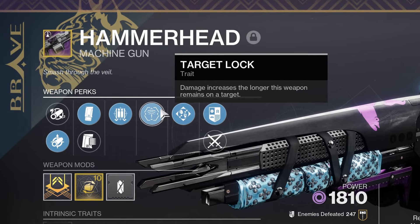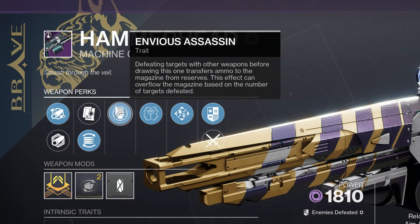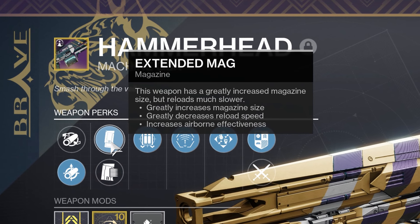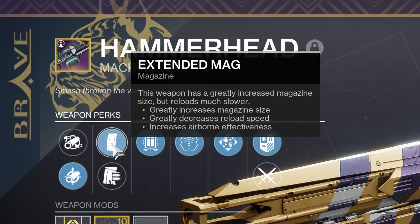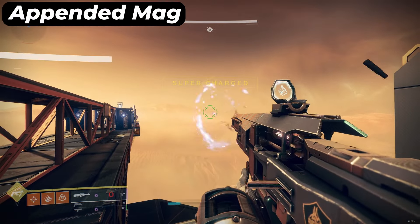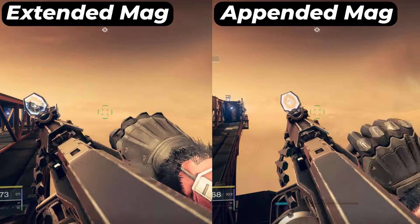A few notes: Target Lock is the best single target machine gun damage perk, and because it is heavily weighted towards rounds at the end of the mag, by increasing the mag size and using effects which overfill it even further, you increase its damage significantly. Therefore in all these tests I use extended mag for the largest base mag possible. Many players avoid this due to the reload speed penalty, but with double void loader mods on your arms, Hammerhead's extended mag reload is 4.1 seconds and appended mag is still 3.8 — a difference of only 0.3 seconds, so it's worth it for the added damage.